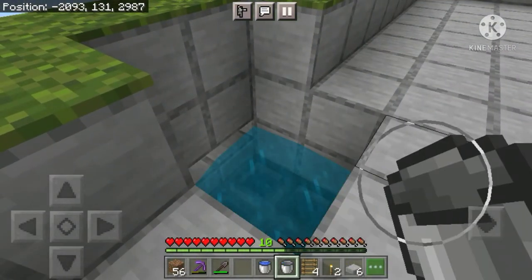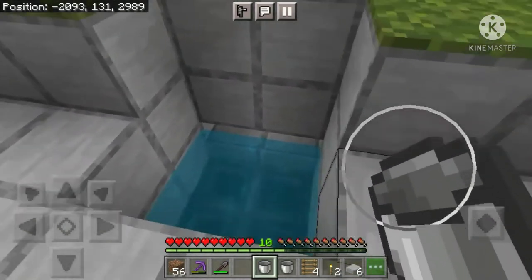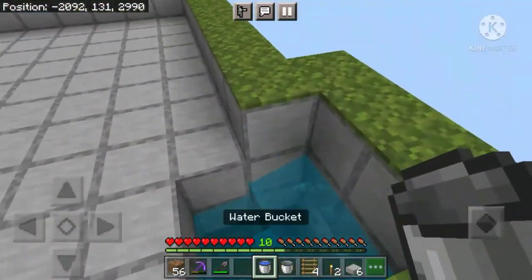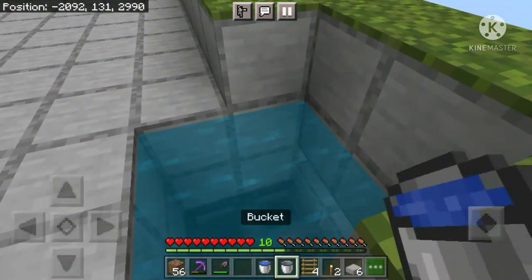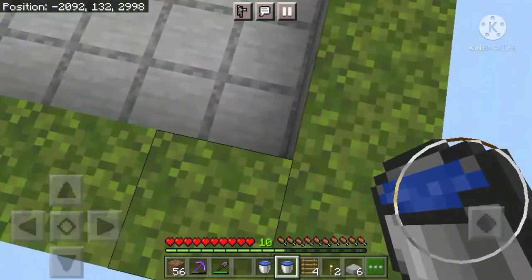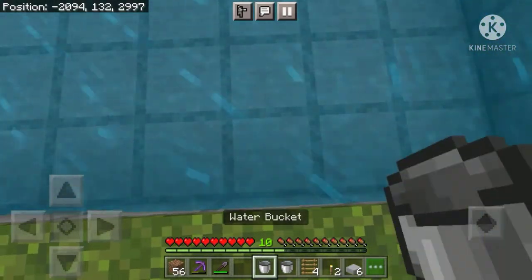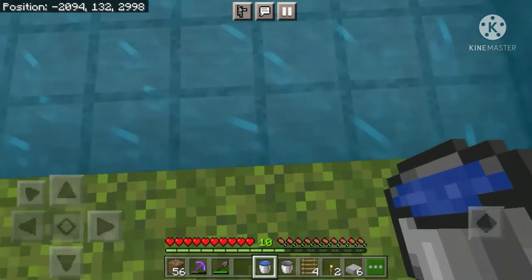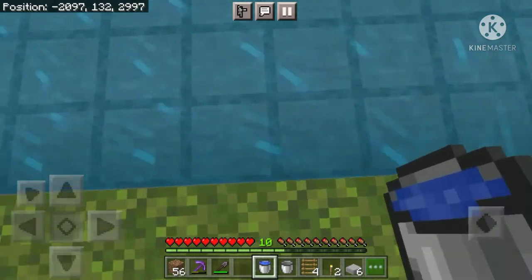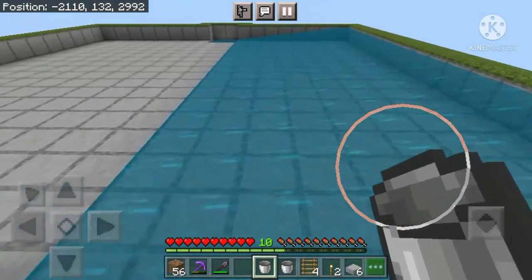After placing all the carpets, come over here and place a water bucket on this block, then come over here and place a water bucket on this block — this will turn it into an infinite water source. Now fill in your water buckets and do the same thing. Again fill in your water buckets, come over here, place a water bucket on this block, then skip one block and place a water bucket. Collect water from the middle block, then skip one block and place a water bucket, and keep doing this process until you reach the other side. After placing all the water buckets, this row should look something like this.